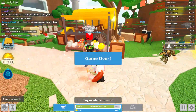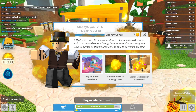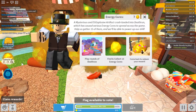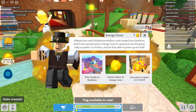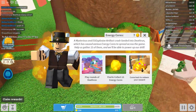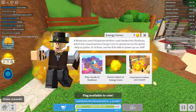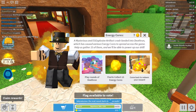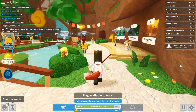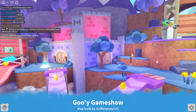Game show Agents of Egg - okay. A mysterious and egg-splosive artifact crash landed into Death Run, which has caused various egg cores to spread across the game. Help us gather 15 of them and we'll be able to power up our drill. So play rounds of Death Run, find and collect 15 energy cores, come back to redeem your reward. We only need eight more, so that's pretty good! Let's play gooey game show.